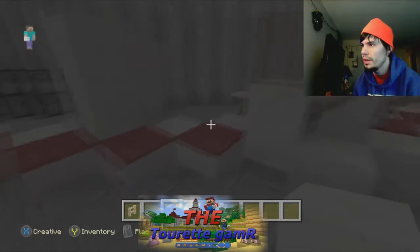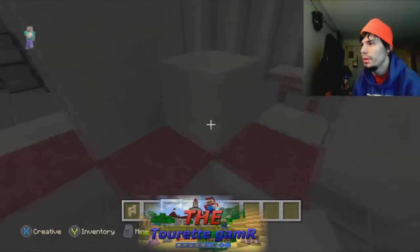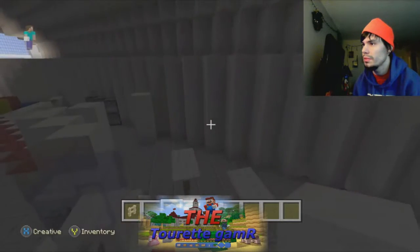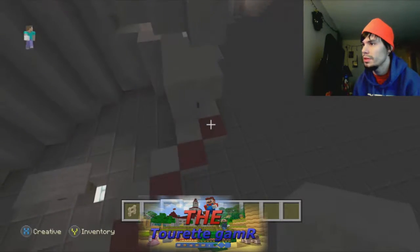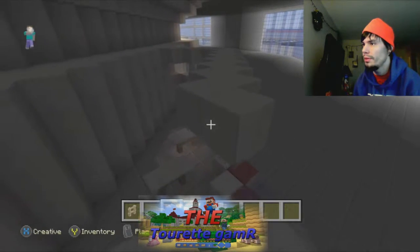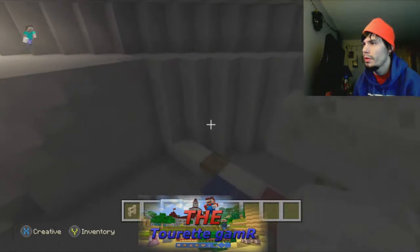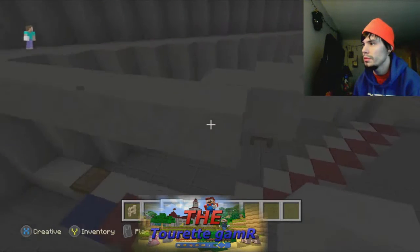This area right here — if you want you can do whatever you want with it, but for now we're just going to cover it up. Get rid of this, put that in there. Basically what we're doing is putting menu boards up and making ourselves a little roof.